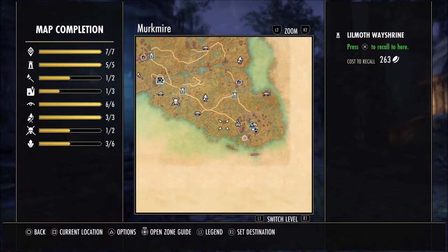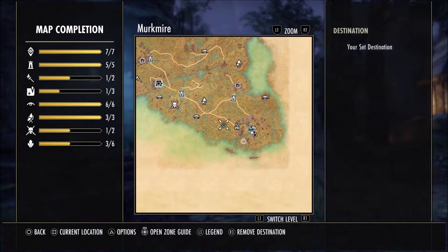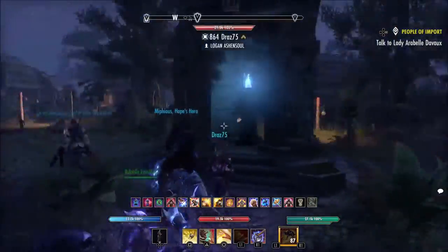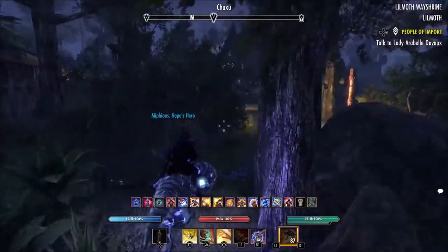Aloha bros, how's it going guys? Got a Merkmire farm for you today — one of the sets that is like a potion buff set. You want to start off at Little Moth and head north.